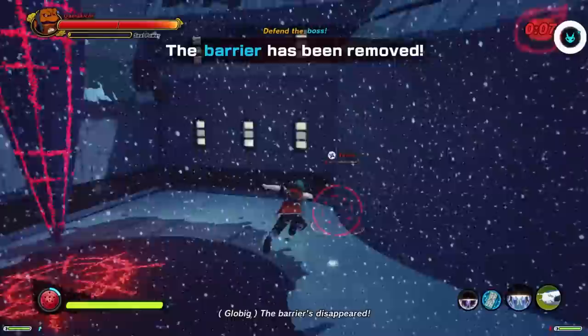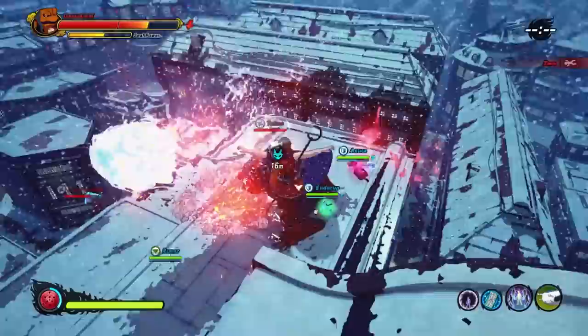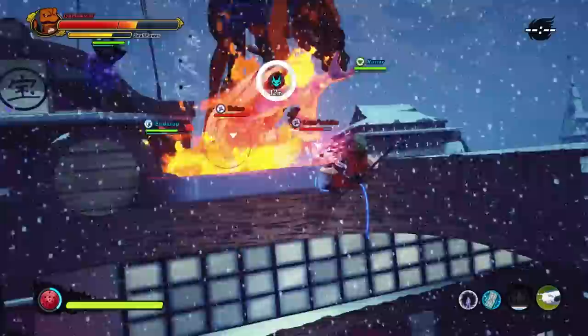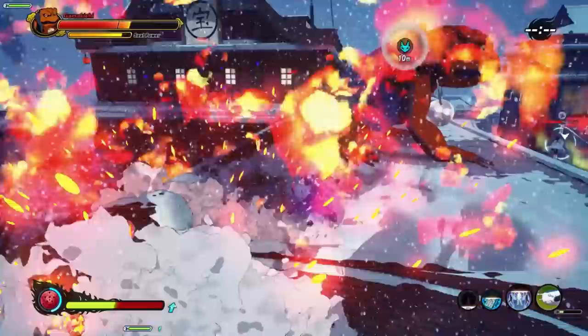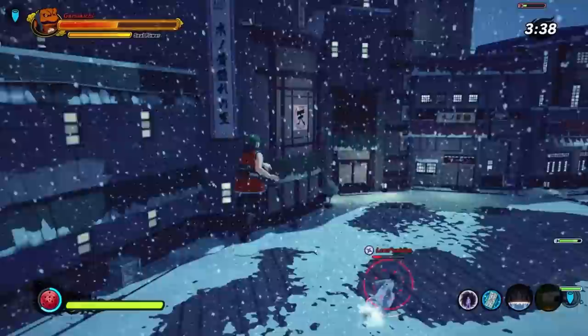The enemy team is able to clutch pull that final stake right before timeout. But now they have to defeat Gamakichi in one go — as soon as that barrier comes back up, we win the game. So we just got to do a good job of protecting him. That is a big Susanoo on Gamakichi — that is going to deal a lot of damage and we can't really do anything about it other than tank some of these shots ourselves. Gamakichi is bleeding and the enemy team actually pulls it off. Well done to the enemy team, but I am going to kill you. And now it's back to protecting stakes.